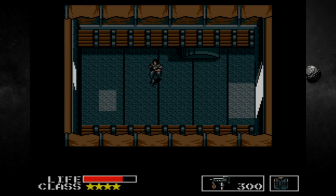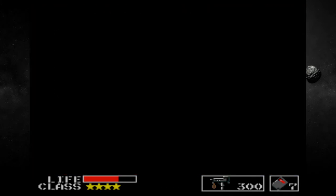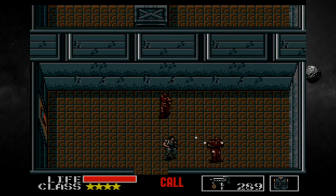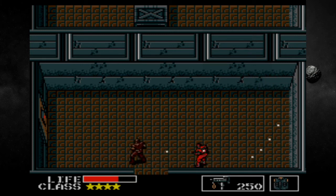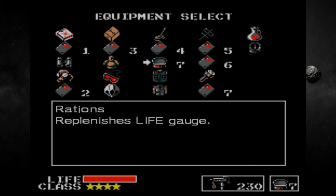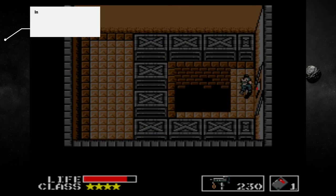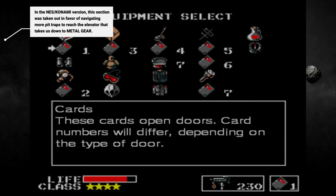All we need to do is equip card seven and go through this door — not the flashlight, card seven. Even more grunts coming through. Key, please. Okay, so trap room.